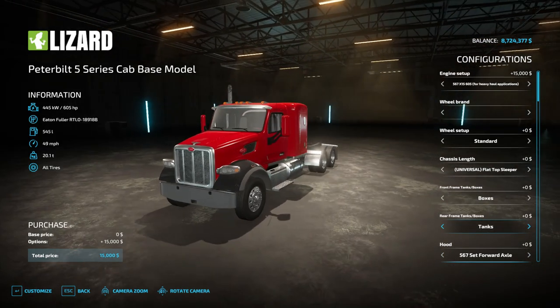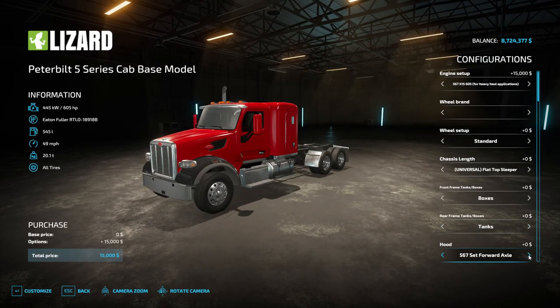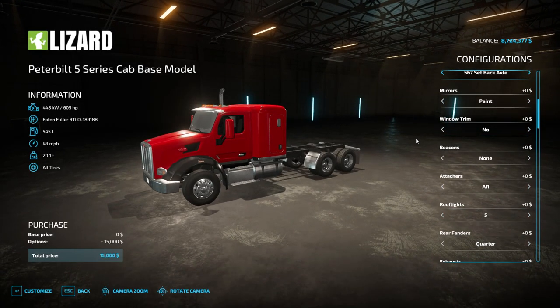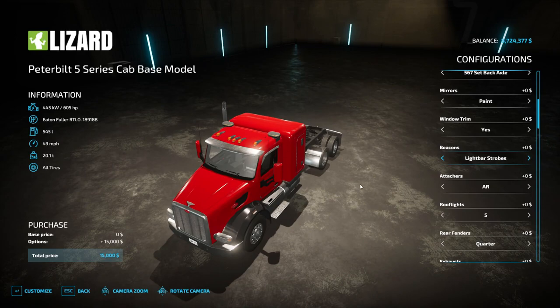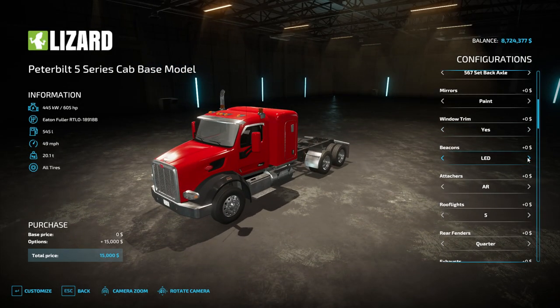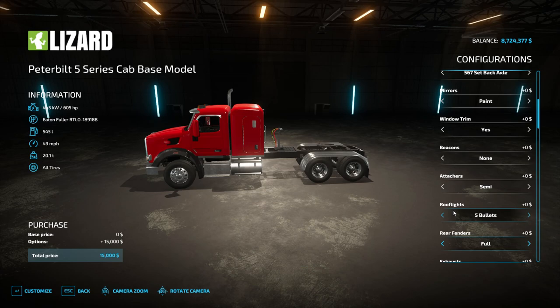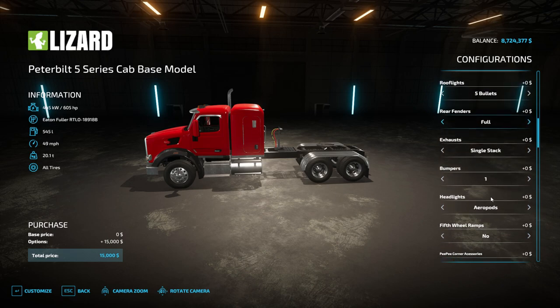For the hood you have the 567 set forward axle and set back axle — I think I like the back set better. Paint — we'll keep them painted. Window trim, sure. Beacons — I wish I could convince him to do full light bars instead of these two little light bar shrubs. Attachers, semi-up roof. Paintable fenders — I want to be able to paint these the color of my fenders. AJ, if you're listening and plan on doing an update, make those paintable — I'd be so happy.